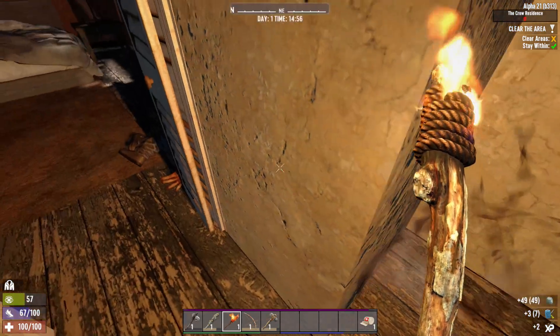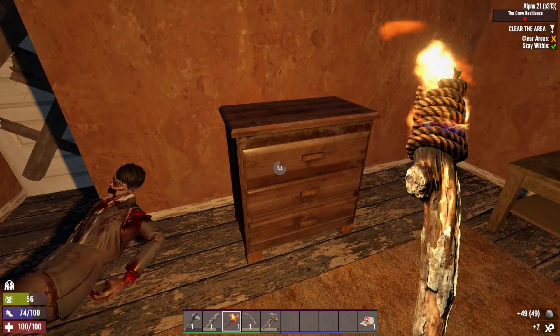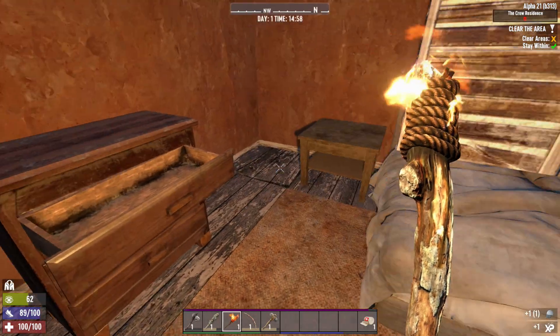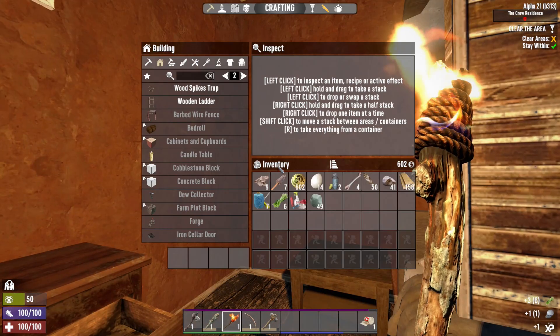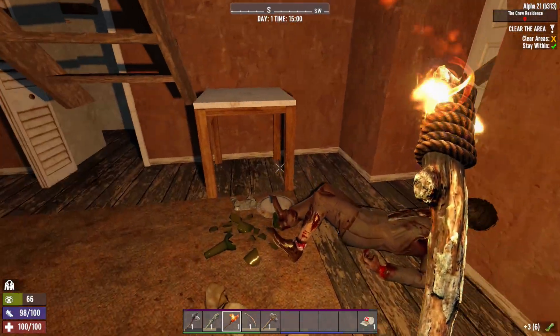Sewing kits are good for stopping bleeding — for when we inevitably have to use our only first aid bandage. I'm sure that's coming. What do we look like right now? Ridiculous. Excellent — I was hoping that was the case.